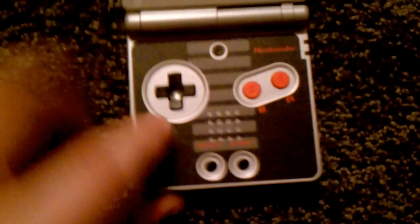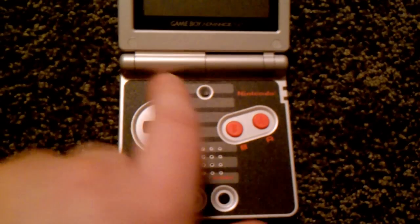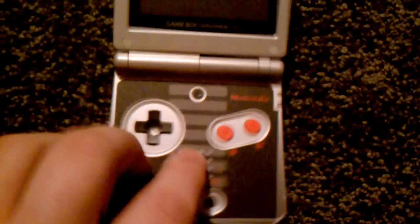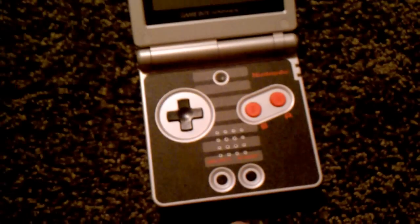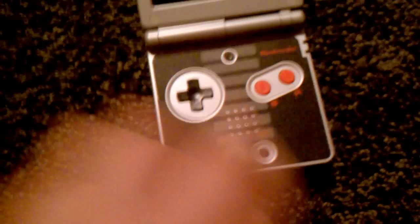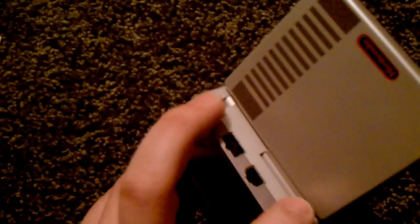Let's open it up here. We got the classic NES controller sticker — I love how that looks with the red buttons and the black joystick. We got the select and start buttons and the light button, the shoulder triggers, cartridge slot, and volume slider.